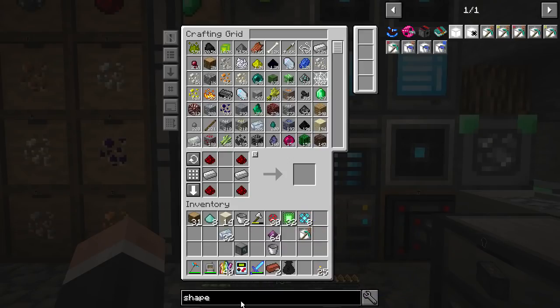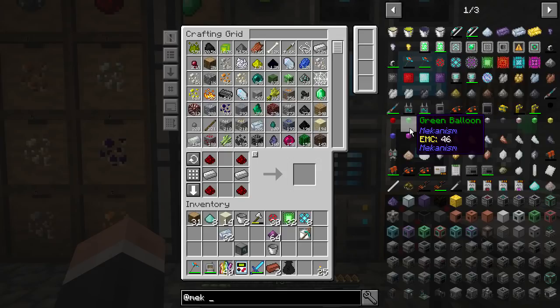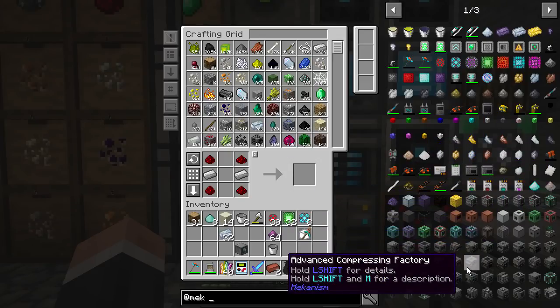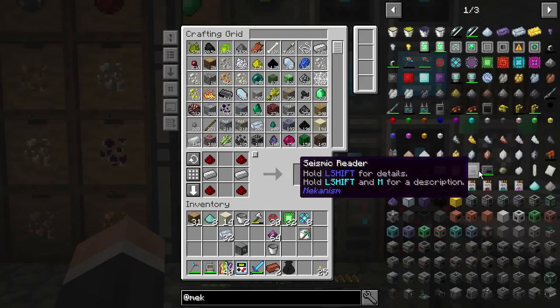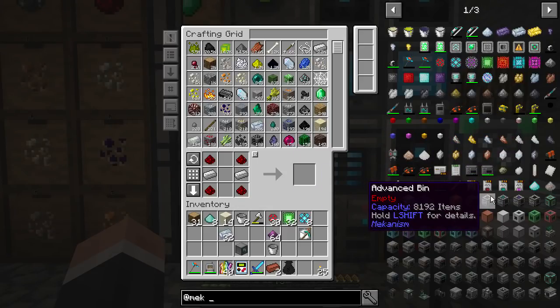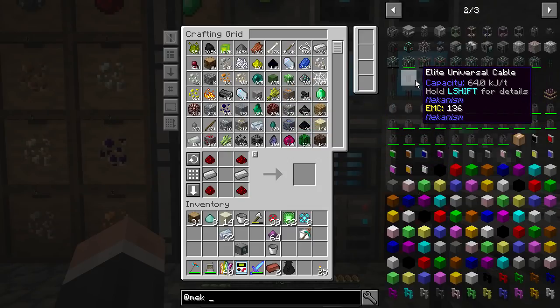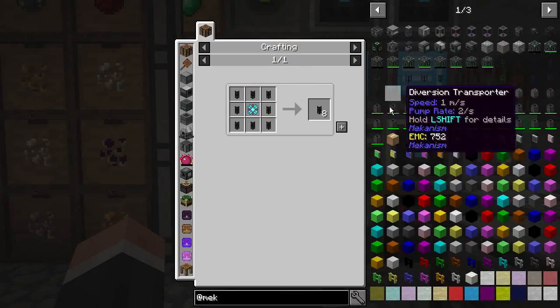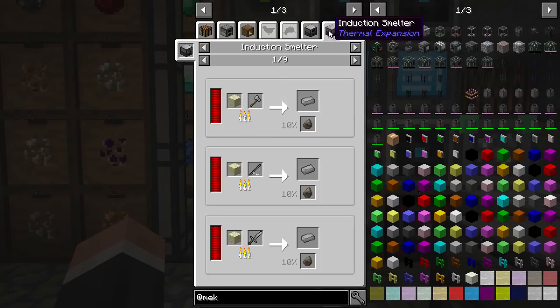So for powering it I want to use the spectre coils, and I know Mekanism has universal cables. I keep forgetting Mekanism is in this pack even though I've literally made the atomic disassembler — I keep thinking of this as an FTB pack and generally FTB Beast doesn't include Mekanism. So where are the cables? There are advanced universal cables and elite universal cables — those need steel.